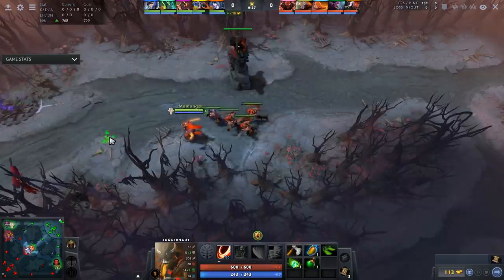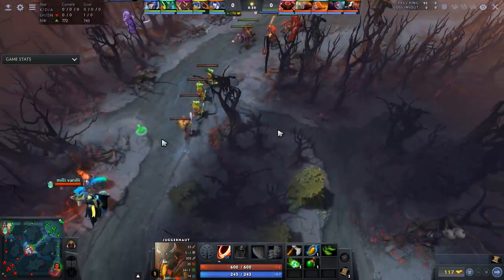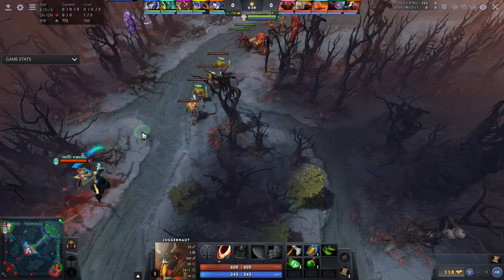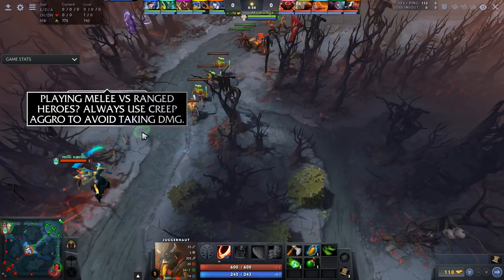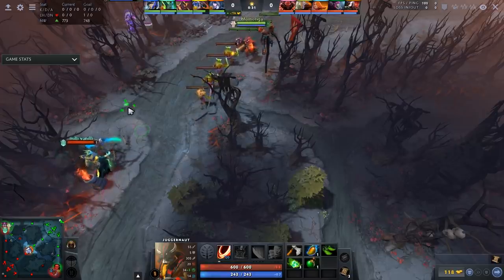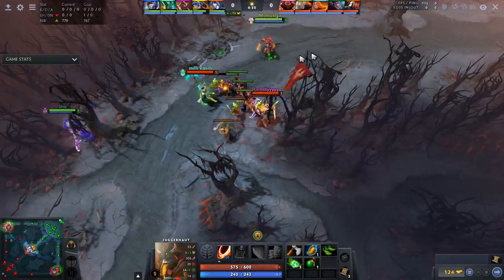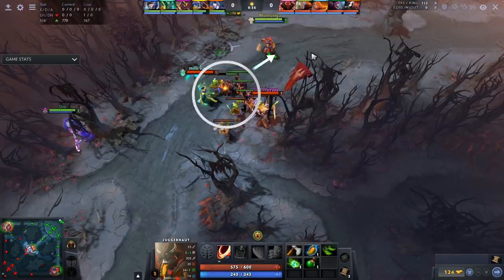Here we have a Juggernaut with a Dazzle in lane — a pretty strong lane — however they're laning against a Necrophos and a Silencer. When you're playing a melee hero against two ranged heroes, there really is only one major way to avoid taking damage, and that is pulling creep aggro. There are other tips such as mirroring the position, buying extra regen, or going for a kill attempt, but the most common one especially at level one is to simply pull the lane back.